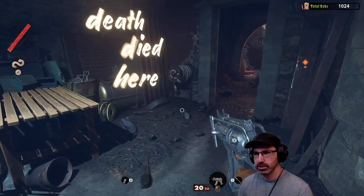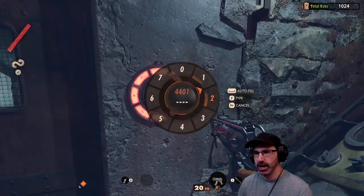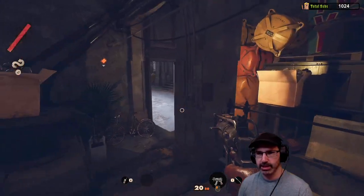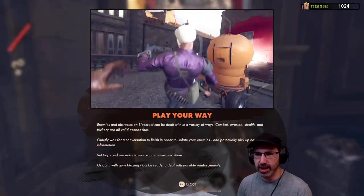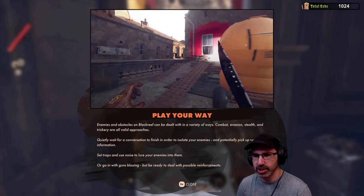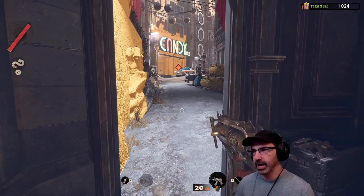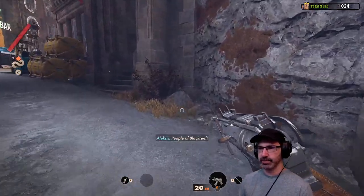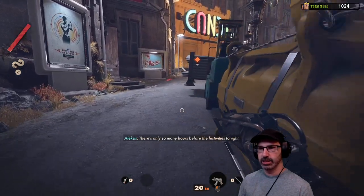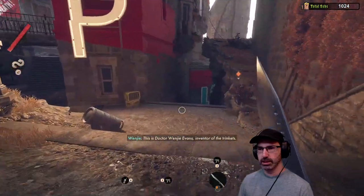Death died here. Oh no, they don't let me go back — oh yes they do. At least it's not Updawg. I know right. Death died here. I'm being indecisive. Hey Warren, what's up. It's going out to the same place, doesn't matter. Play your way: enemies and obstacles on Black Reef can be dealt with in a variety of ways — combat, evasion, stealth, and trickery are all valid approaches. Set traps and use noise to lure enemies, or go guns blazing but be ready to deal with reinforcements. It's kind of like Dishonored and Prey in that way. This is Dr. Wengie Evans — inventor of the trinkets.